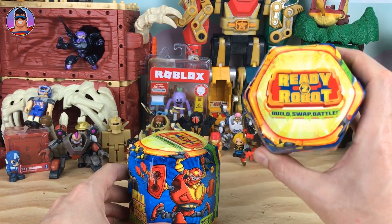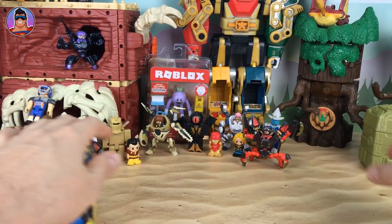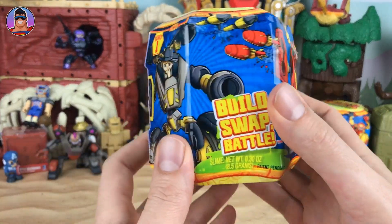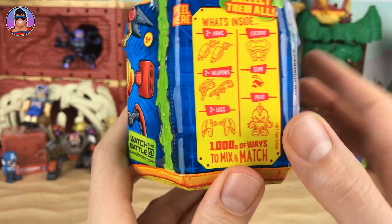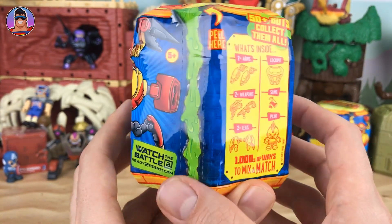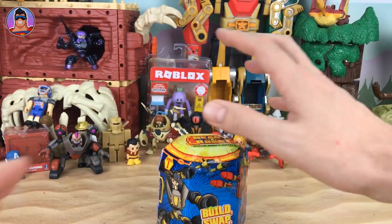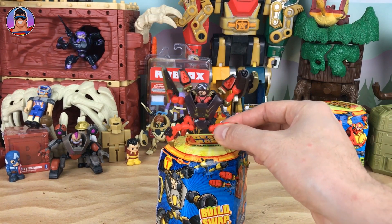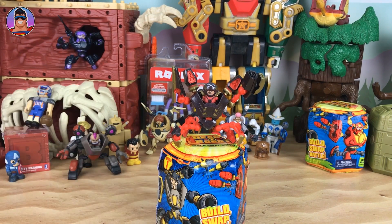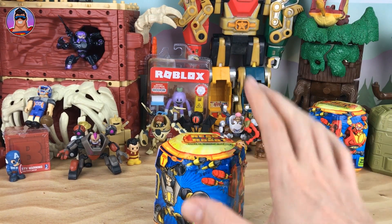What do you call it — a mystery hexagon, mystery toy? I'll just choose one randomly. We'll open this one today and go through it layer by layer, finding each little part. There are two arms, a cockpit, two weapons, some slime, two legs, and a cool pilot. We'll build them up and then at the end, whoever isn't here will fight against Salvager. Last time we had Salvager fighting against Mama's Boy and Salvager won, so this time Salvager will fight whoever this new robot is — hopefully it's not a double up.